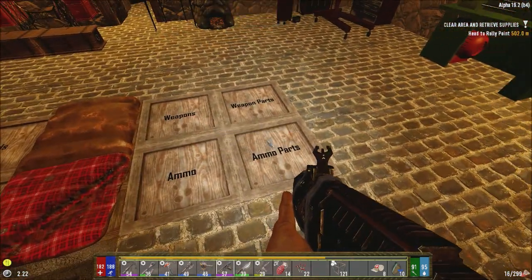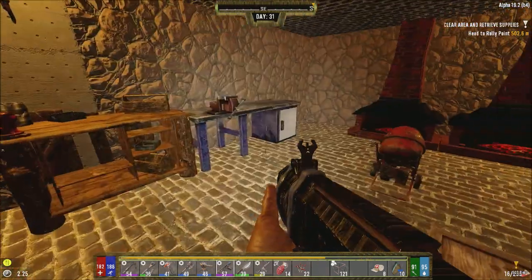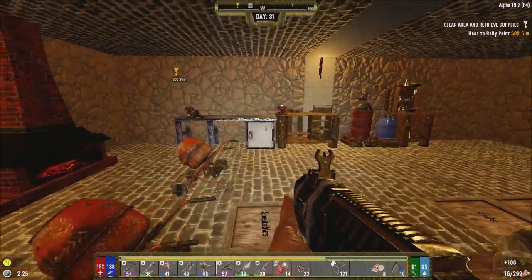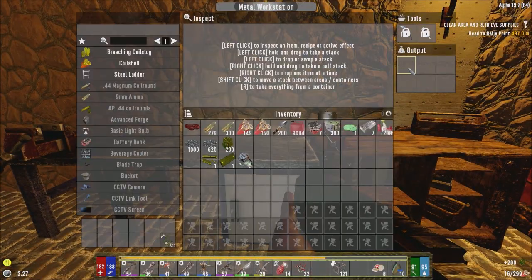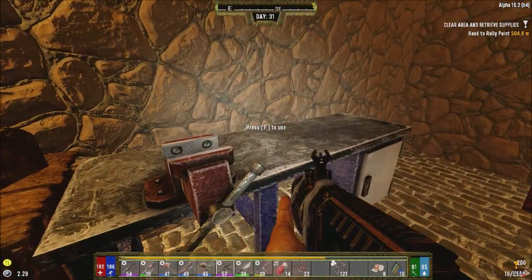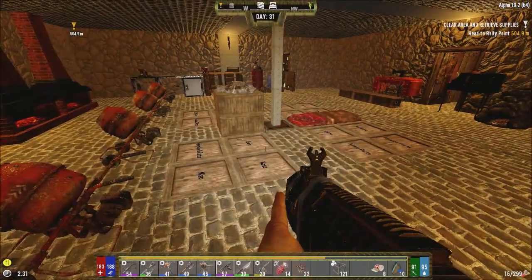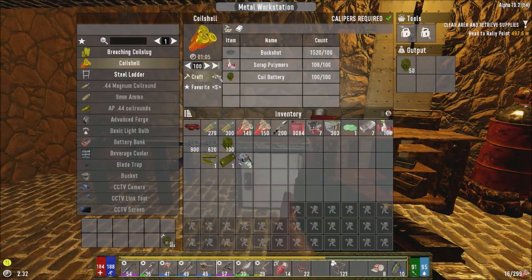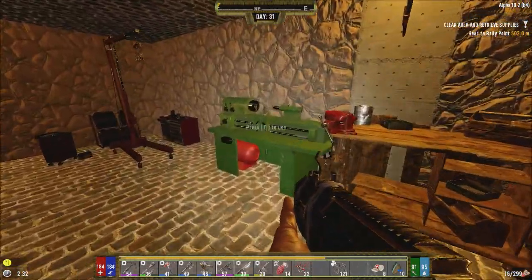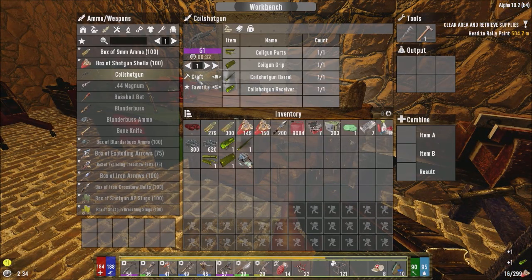Now we just need ourselves some buckshot and scrap polymers — making 100 in here, and the shotgun should be ready for crafting. Boom boom. Can I make it here? Oh nice, I can make it here. Oh wow — it's purple! Wait, why can I craft certain things purple? Is it because I've almost completed certain classes? I'm not going to complain.